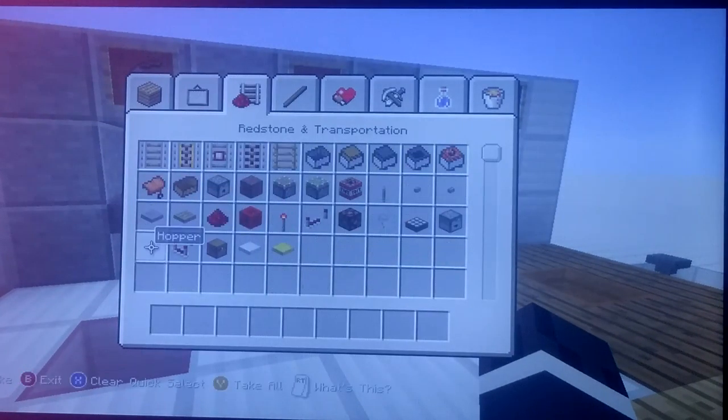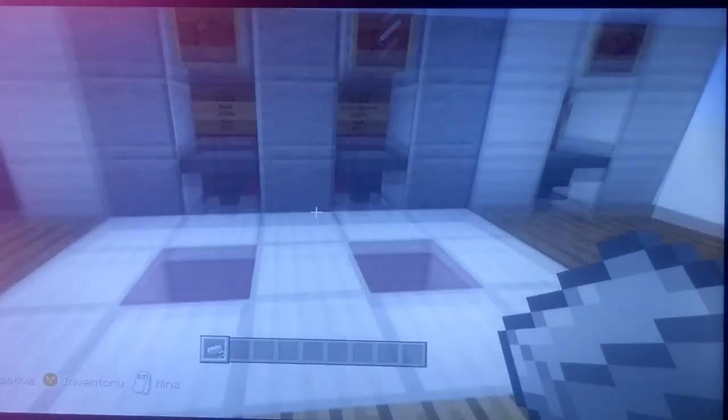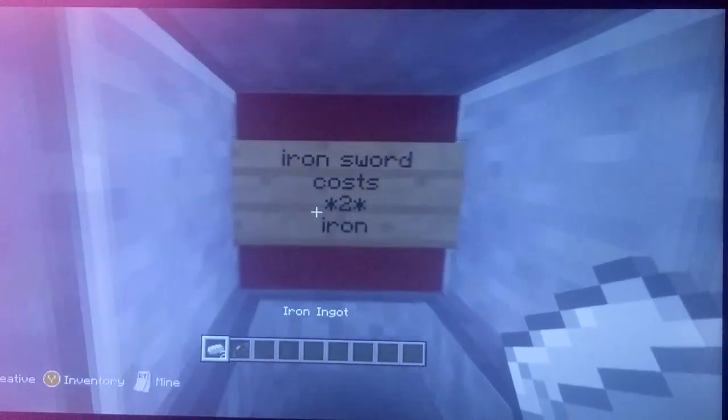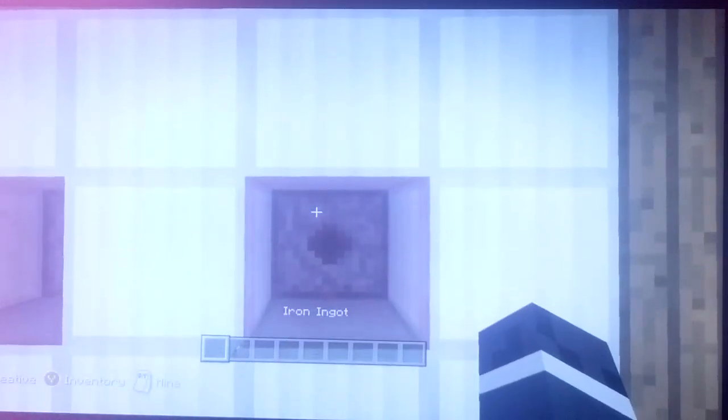So if you're wondering how this works, or if you already know how this works, I'm just going to tell you a little again. Say I want to buy a bow — I throw in some iron, and I get a bow. I just bought myself a bow. Also, if I want to buy an iron sword, I can throw two iron in here and get an iron sword.